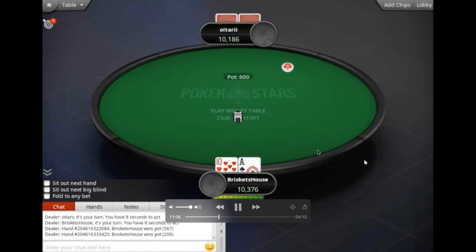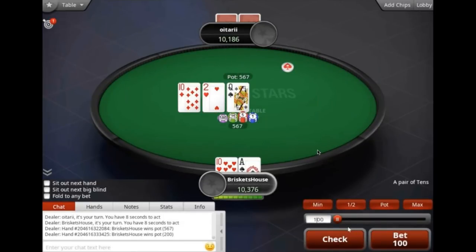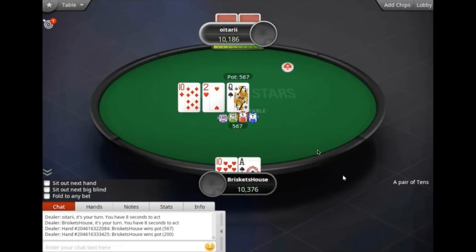Ace-10 offsuit — I wouldn't three-bet this; that's getting a little bit light. I like just calling. You can three-bet ace-10 suited against an opponent who opens a lot on the button, but you're starting some difficult spots for yourself. I like defending that too.